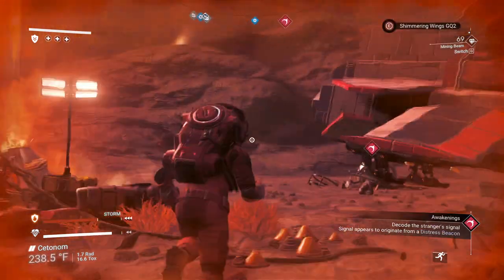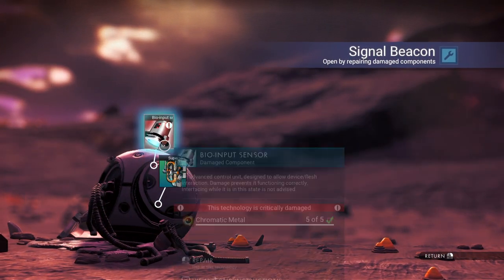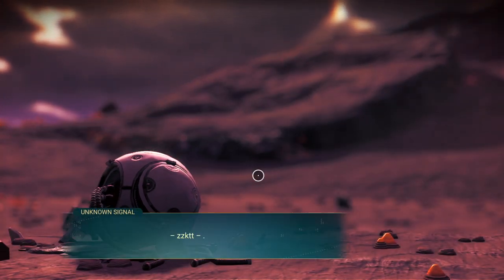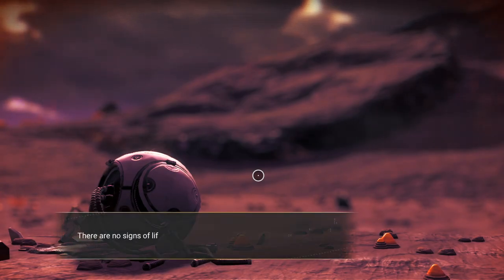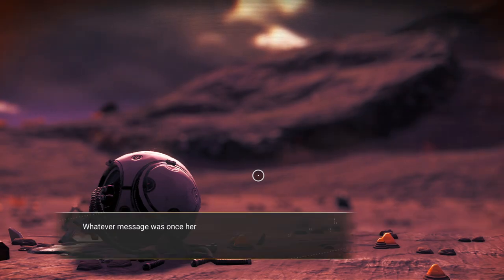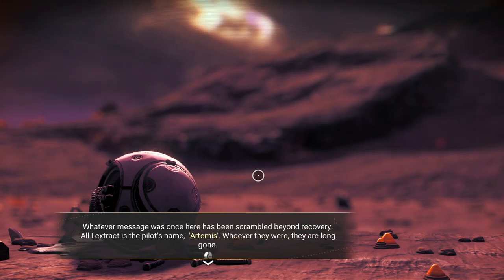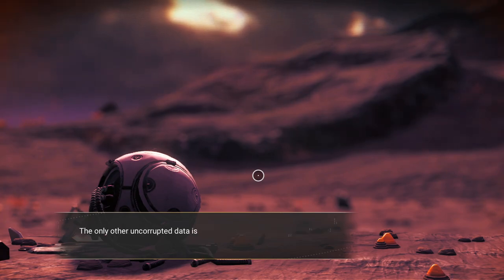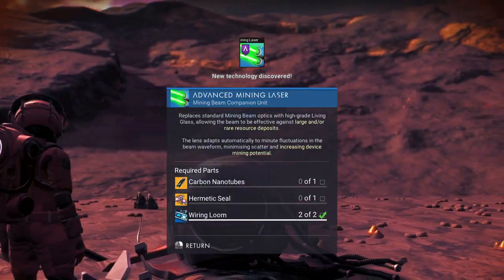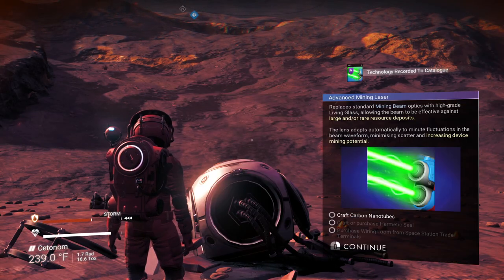It looks like we might get a free ship out of this one. There's a signal beacon — we've got to repair it first. It only requires a little bit of sodium and chromatic metal. Unknown signal — there are no signs of life, only the static of a broken communicator. Whatever message was once here has been scrambled beyond recovery. All I extract is the pilot's name: Artemis. The only other uncorrupted data is a set of plans — an upgrade for my mining beam: an advanced mining laser. It needs a carbon nanotube, a hermetic seal, and we have the wiring looms.